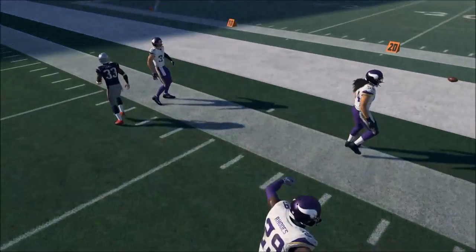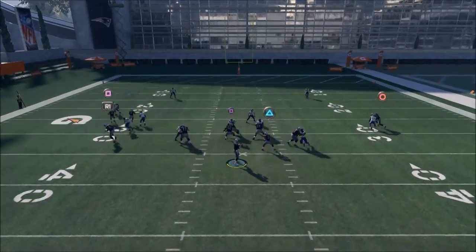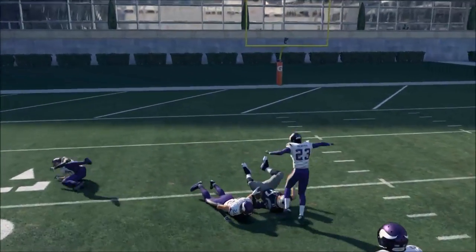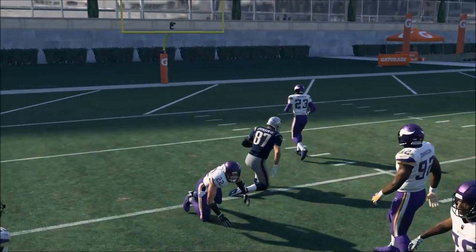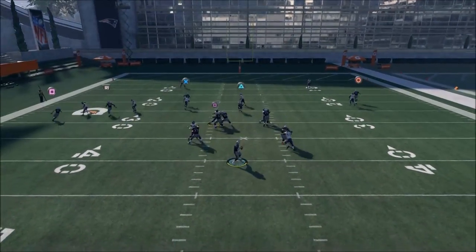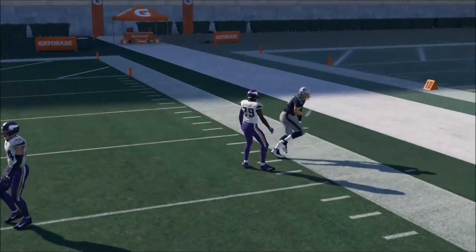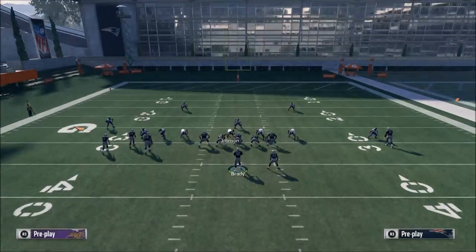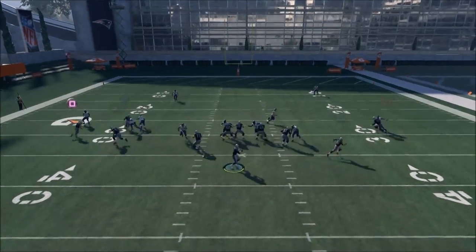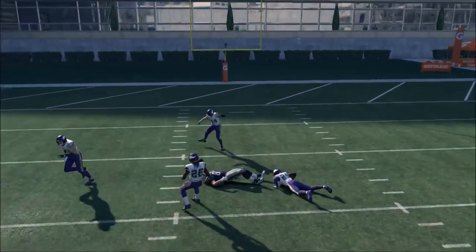Additional tools include isolation slant routes where he'll eventually break away and get open, verticals, and comeback routes — possession catch those in traffic. Overall, natural picks and rubs is probably your best bet for consistent success against man-to-man coverage.